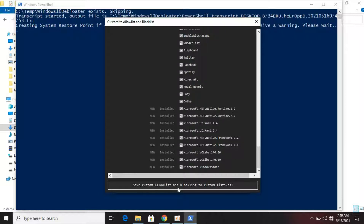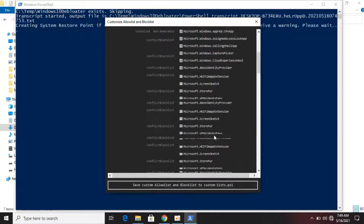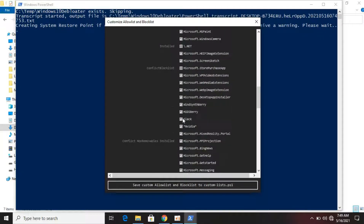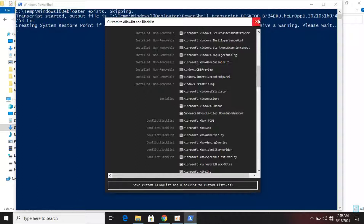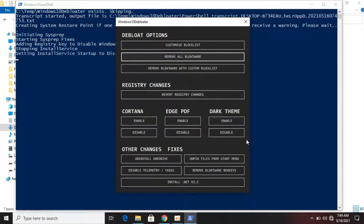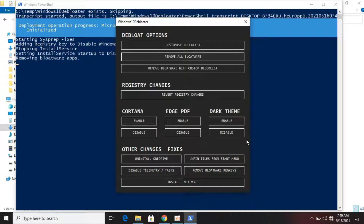Now let us save our custom block list. Now close it. Click 'Remove bloatware with custom block list.' But since I want to free as much RAM as possible, I will click 'Remove all bloatware.'